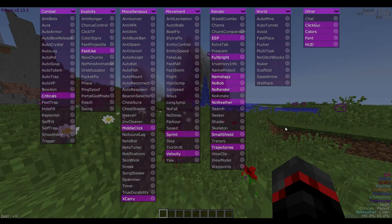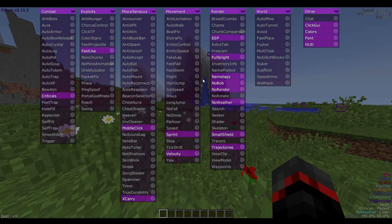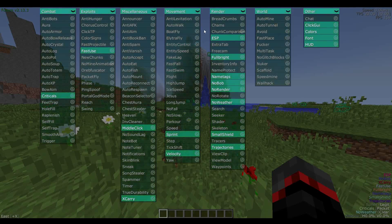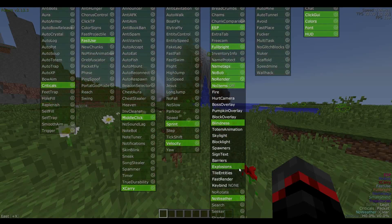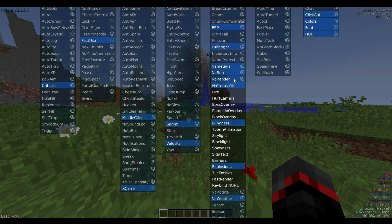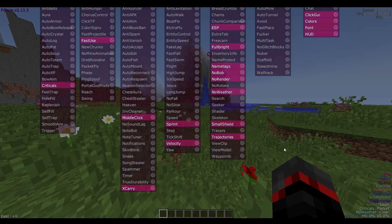New features means it's a better client. They've also added bordered name tags — basic stuff. We've got self fill under the custom block section — not sure what that does but it's a thing now. And explosions under no render — I have no idea how it wasn't a thing before, but you can now turn off explosions via no render, though you could already do it in normal Minecraft settings.